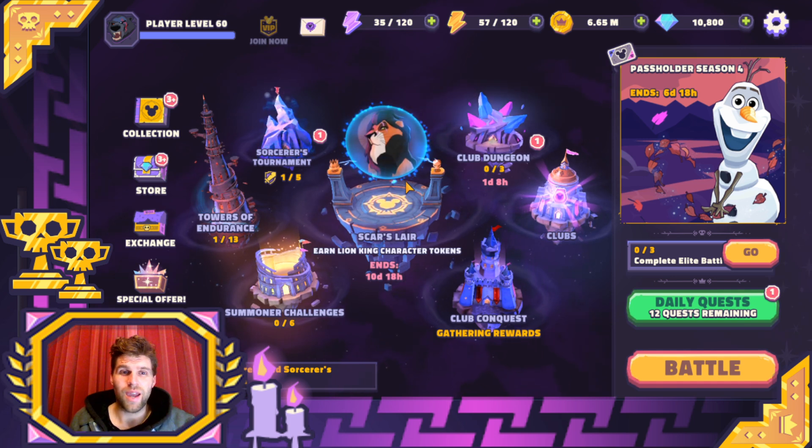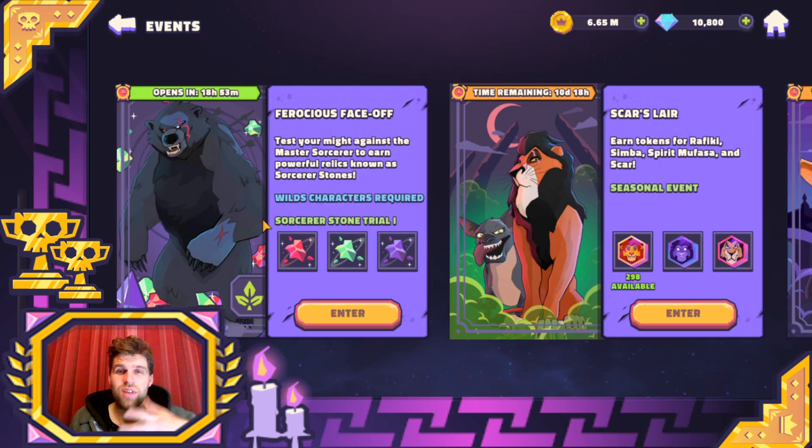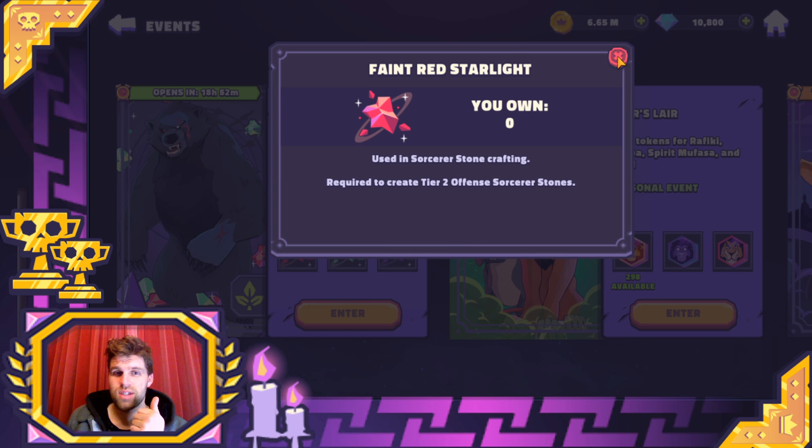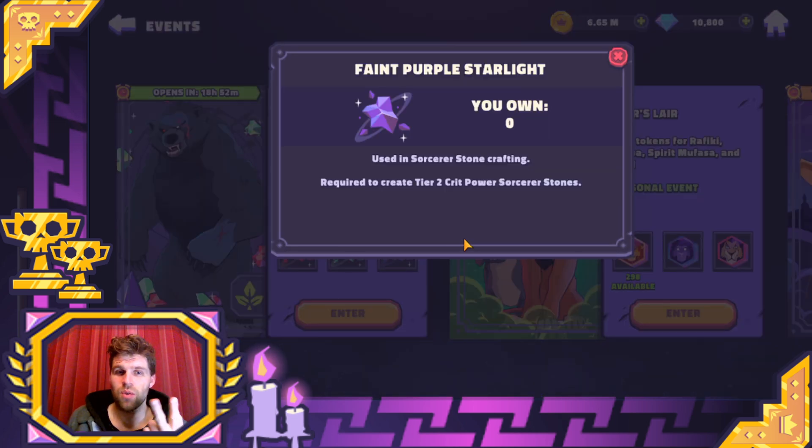Look at that. We have got the first of the Sorcerer's Trials — the stone events that will be kicking off. There are a few things I would like to point out about this ferocious face-off. It looks awesome, by the way — top notch job to whoever's on the art team. We can see that there are the red stones, which are for damage; the green stones, which are healing and recovery; and the purple stones, which are crit power.